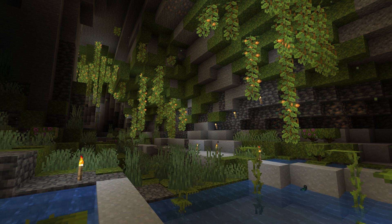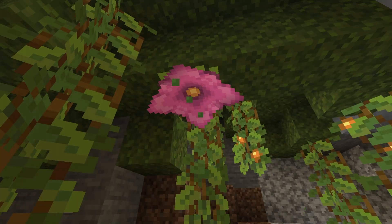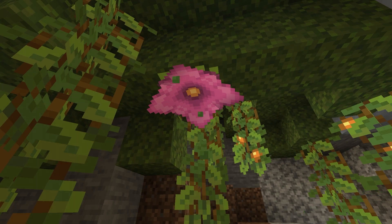Third is moss carpet. Moss carpet is another version of carpet — it can be used to prevent mobs from spawning and is a decorative block. Fourth is the spore blossom, a decorative block that emits green particles downward. It has to be placed on the bottom of a block. The spore blossom is not a renewable block, so you will need to find them individually in the lush cave.